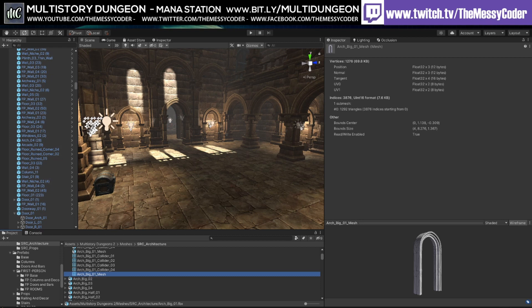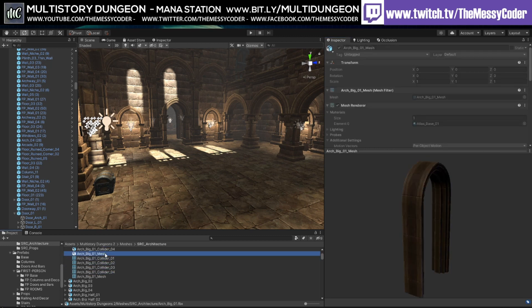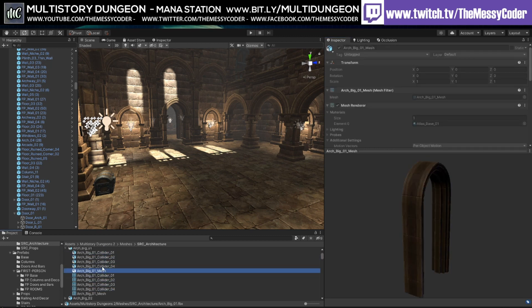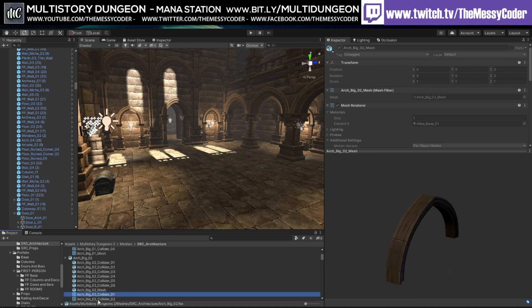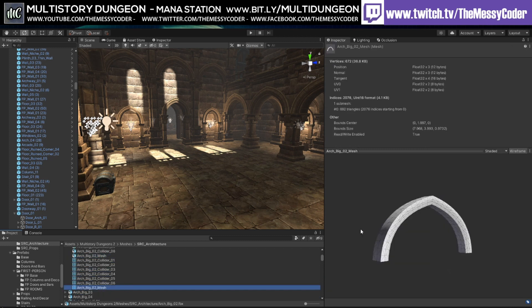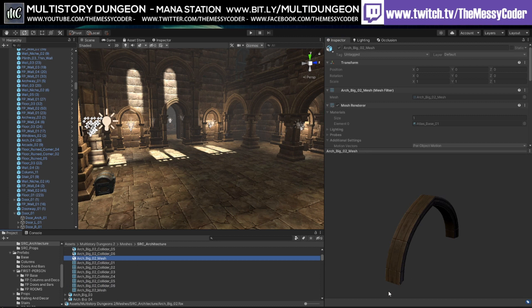Just before we pop away, I wanted to show you the LODs. We're not getting loads of LODs on these, but we're also not looking at loads of verts — it's low enough that LODs would actually do more damage than without. He's put simple colliders on there as well, which is a nice touch. You can see here the mesh on this one is only 672 verts, and then there are simple colliders thrown in — because you don't need a complex mesh collider for everything.